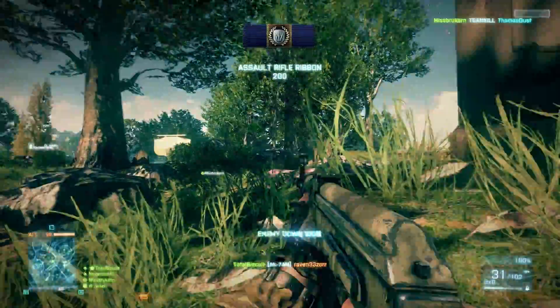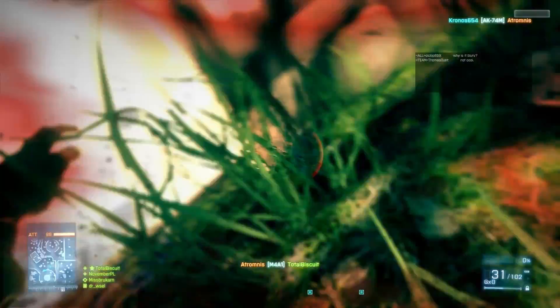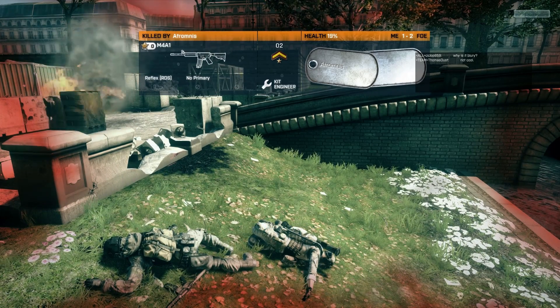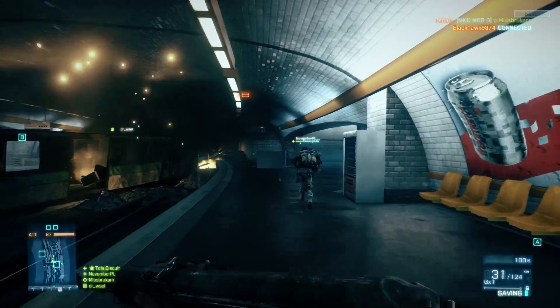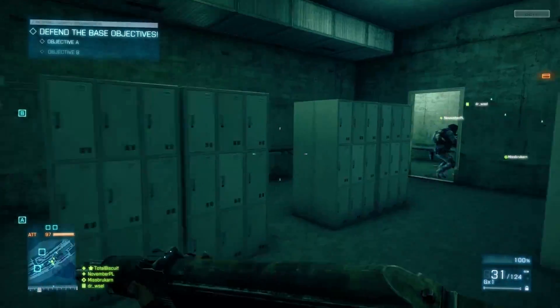Once you're through this — and this is Rush mode, which is very, very similar to Rush in Bad Company 2 — once you're through to the objectives in the underground area, there isn't really a huge amount of freedom of movement. Very much corridor fighting, urban warfare in that regard. But it's a very big change of pace, and it actually changes the style of warfare involved in it. That's actually kind of cool.